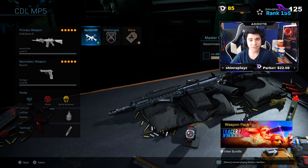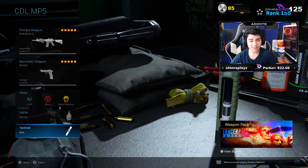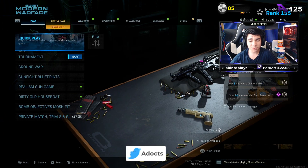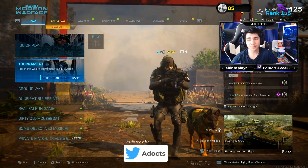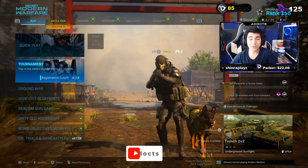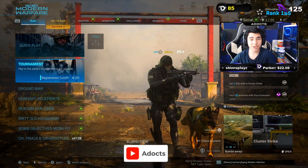If you're curious about my whole class setup, I was running EOD with Battle Hardened, lethal running Stim, and tactical running Stimshot. All you have to do is go to the tournament, register yourself with a buddy or a random. You win it and you get a bunch of stuff like calling cards and obviously the new M4 that I'm showcasing in this video.